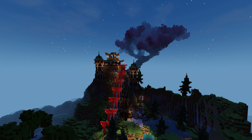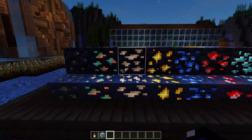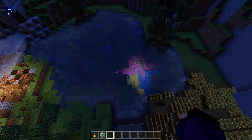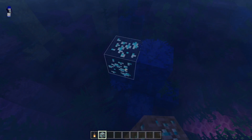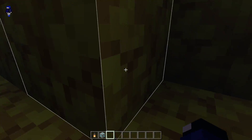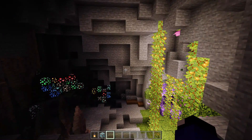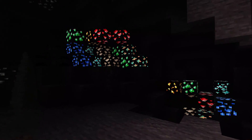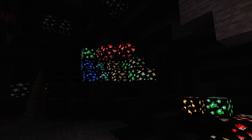Kita lihat efek glowing ore kayak gimana. Kalian bisa lihat sendiri, glowing ore ini bener-bener glowing — masing-masing ore keren banget guys. Dari jauh pun dia glowing, dan di dalam air pun dia glowing. Jadi kalau mining gelap-gelap, misalnya ada diamond atau emerald yang kelewat, nggak akan kelewat karena glowing — keren banget sumpah.